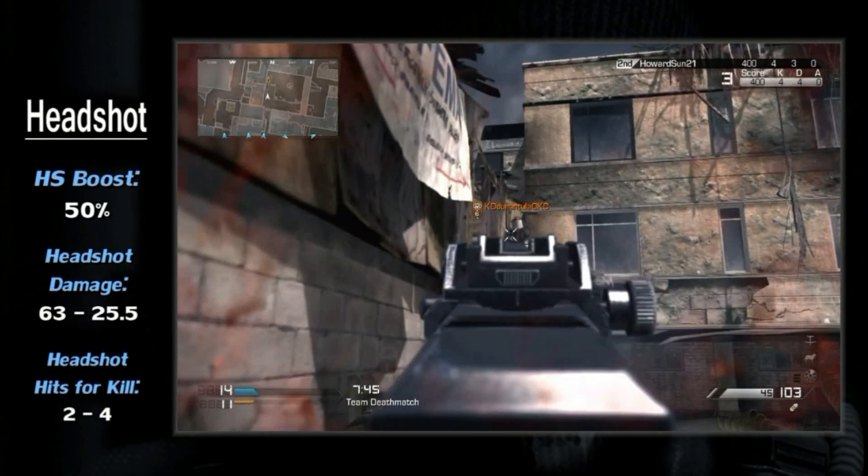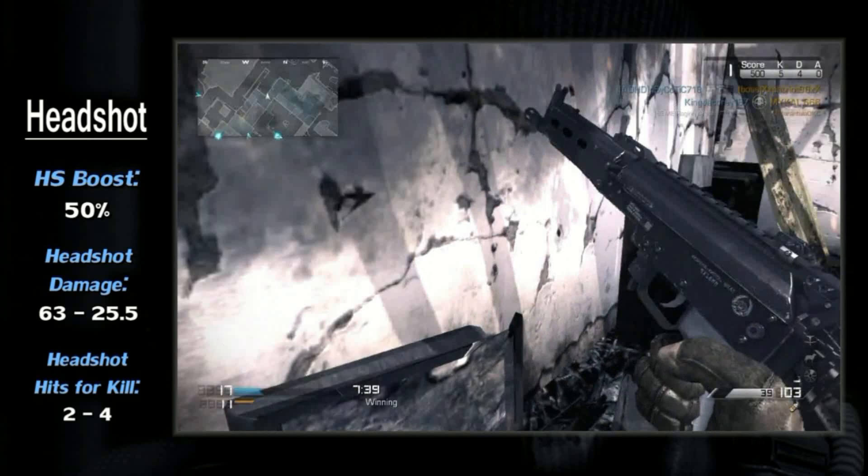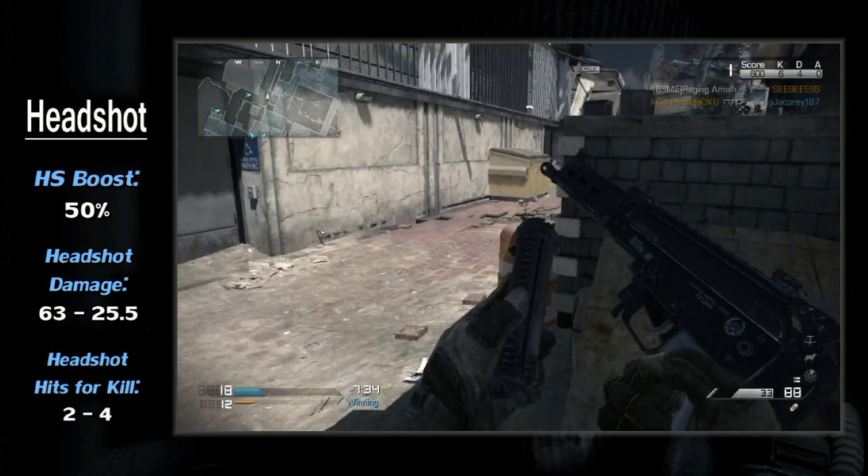Should you be fortunate enough to hit an enemy in the head, however, the Bison gets a decent 50% damage boost. You can potentially kill an enemy with just two to four shots. And as we'll see shortly, the recoil of its nature is very vertical, so you can count on getting a headshot from time to time.